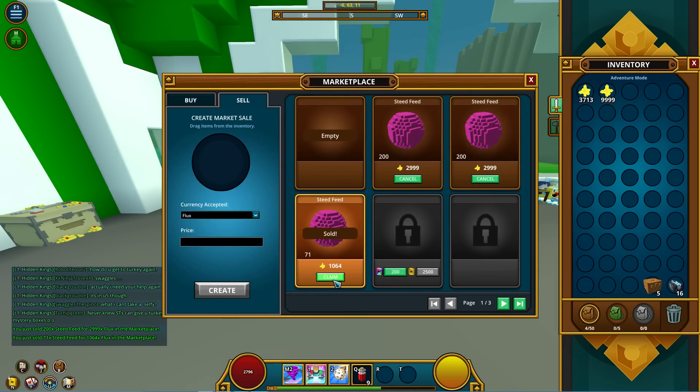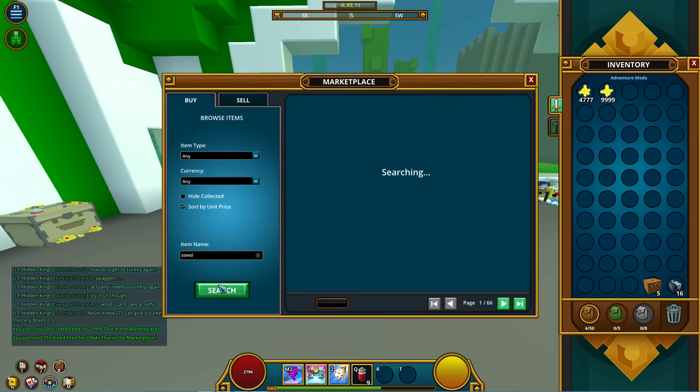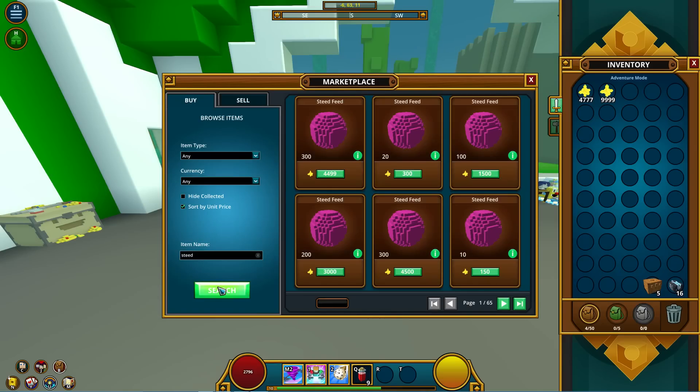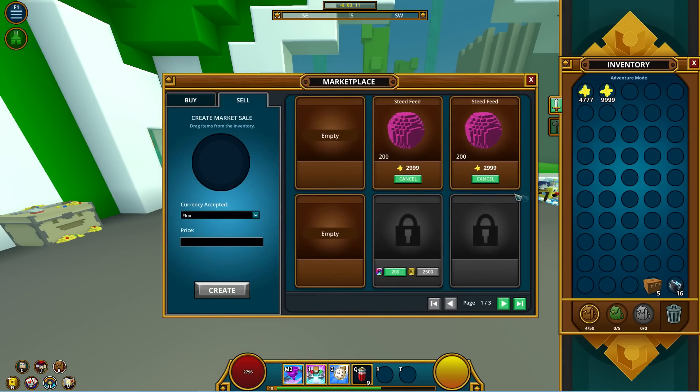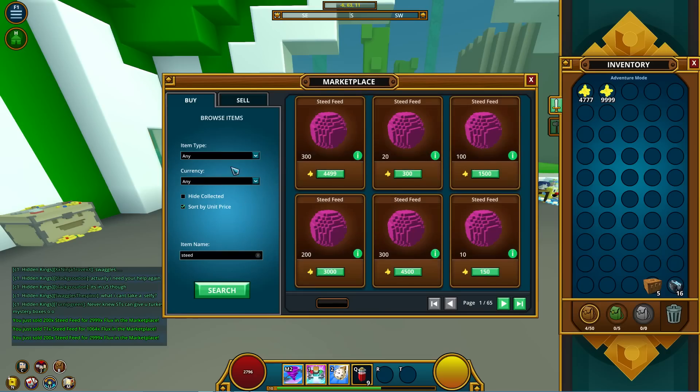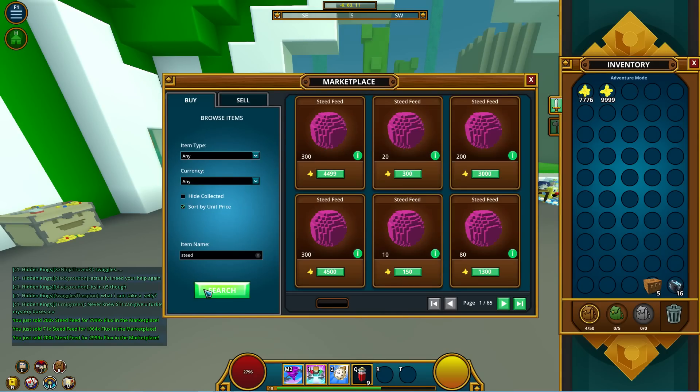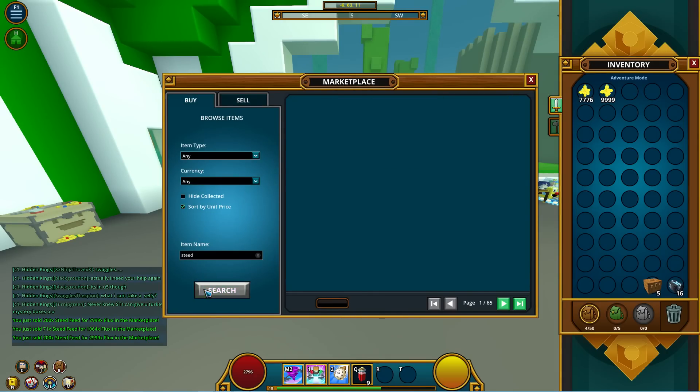It's the same concept: you post, you buy out everything below your target market price, you post your items, and then you wait for somebody to undercut you. Steed feed is slower, but once I sell the stacks at 3k each I'll have about 2k profit in two minutes — roughly 1,000 flux per minute.